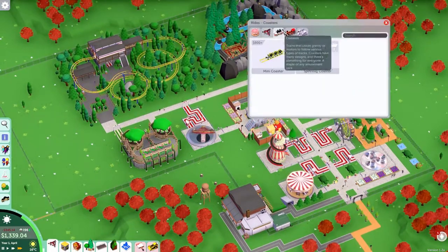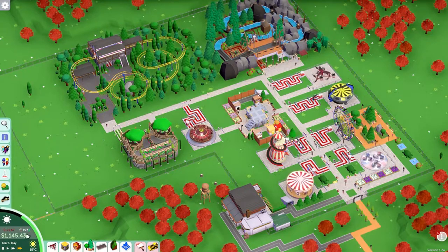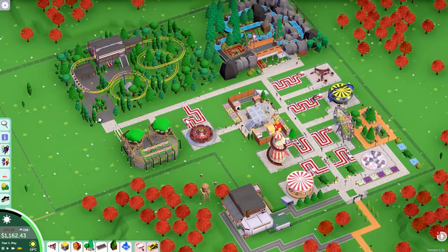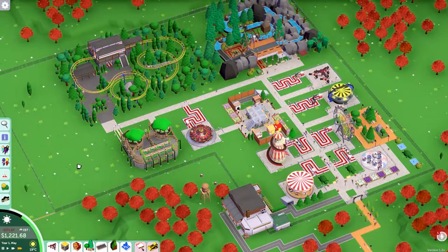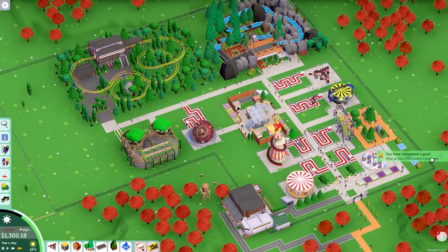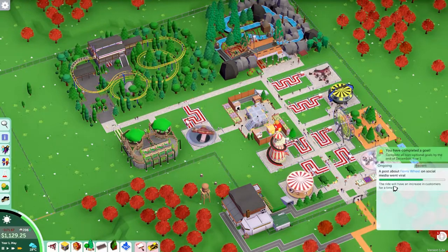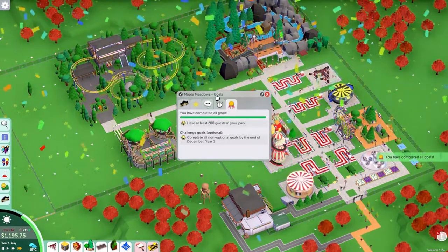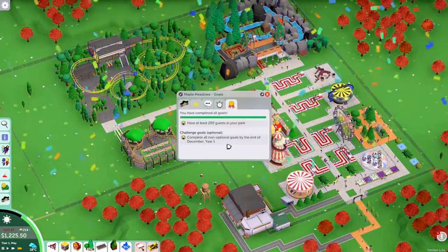I'm just waiting for the next thrill ride research. We're nearly at 200 guests — which is our objective. And there we go — goal completed: you have at least 200 guests in your park! Completed all goals. So that's Maple Meadows completed guys — well done! Didn't take too long to be fair, pretty impressed with that.